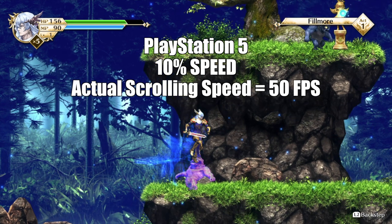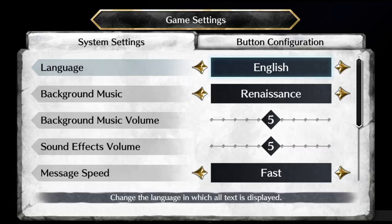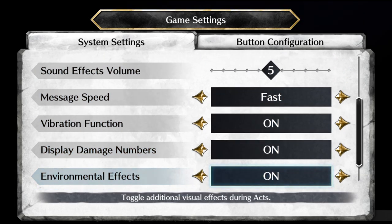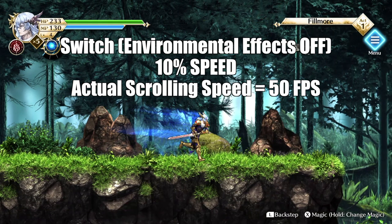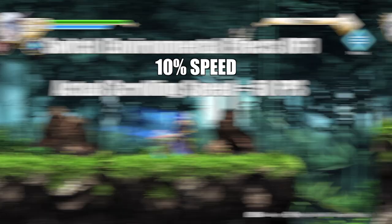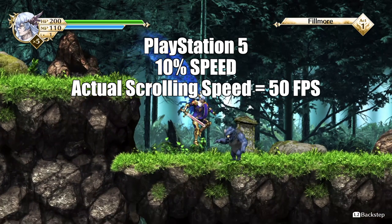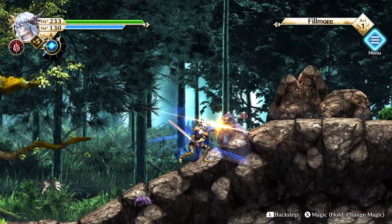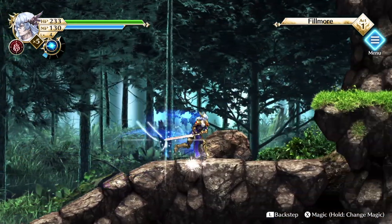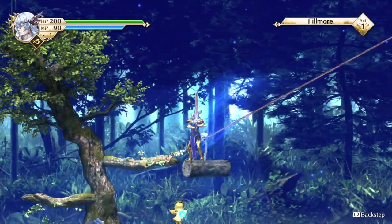Playing the PS4 version on the PlayStation 5, it still repeats every fifth frame for the same juddery motion. But buried in the options screen are environmental effects which you can disable. On the Switch, this brings the scrolling up to PlayStation 4 and 5 levels — exactly 50 frames per second. Turning off environmental effects on PS4 or PS5 offers no increase in scrolling frame rate at all. According to my friend John Linneman over at Digital Foundry, the game is made in Unity and it's a camera issue that's super easy to fix. I just hope that they do it.